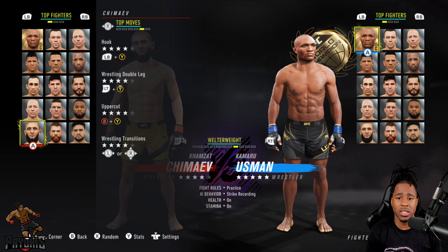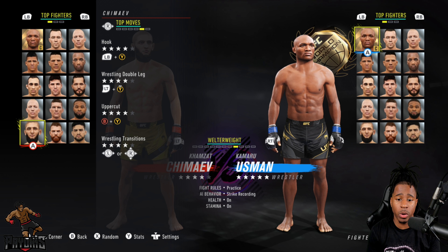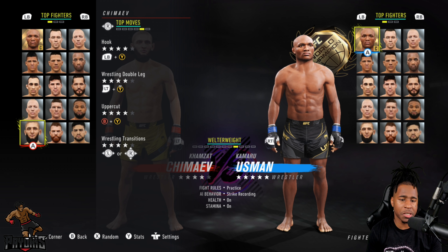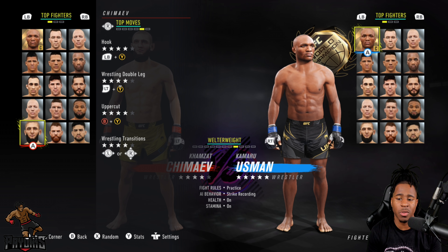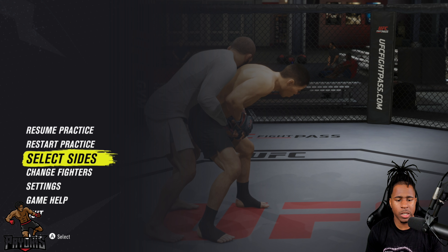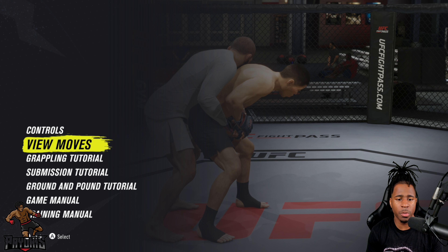His top moves are the rear hook at level four, the wrestling double leg at level four, the rear uppercut at level four, and wrestling transition at level four as well. I'm going to jump into practice mode to get a deeper analysis of Hamzat Chimaev.